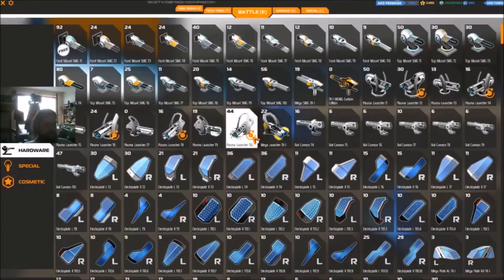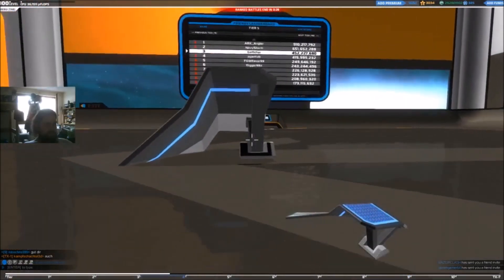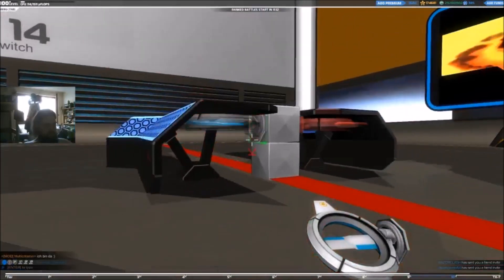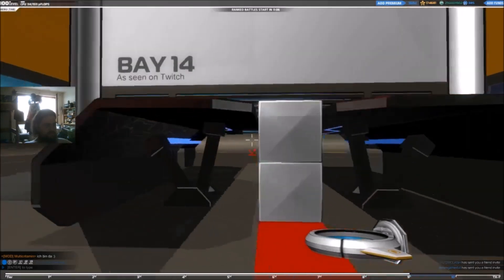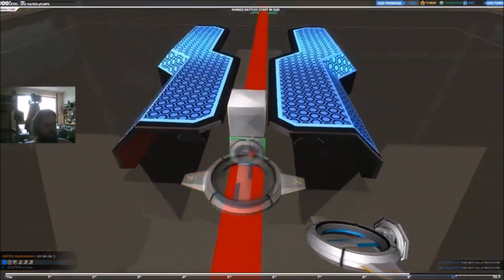A lot of different parts have connection points where there shouldn't be connection points. That's normal — just ignore it, it will be fixed eventually. Whatever you do, don't try to place a tier 4 hopper blade next to a tier 10 electric blade. Just don't. How dare you.